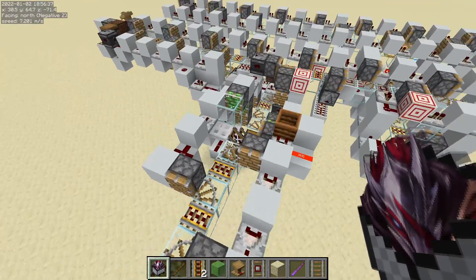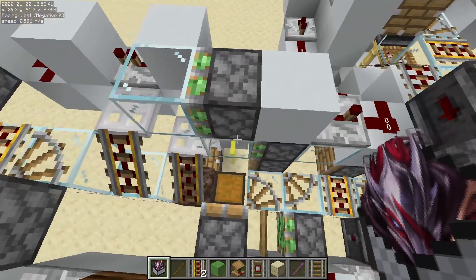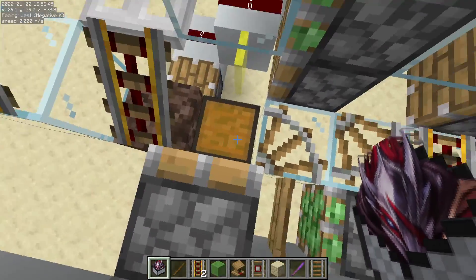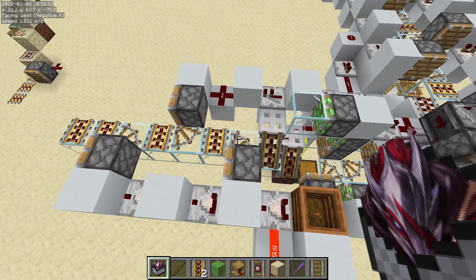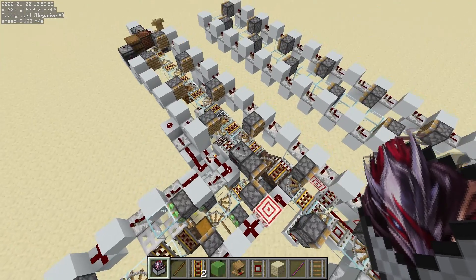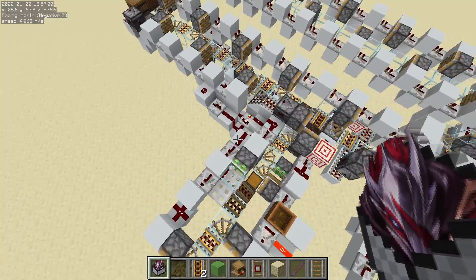It goes all the way up. You lose two game ticks from this alignment here. You can technically get rid of one game tick, but it ends up becoming impractical at other points within the bolt because of how you would end up having to modify it, so this is a much cleaner way to do it.